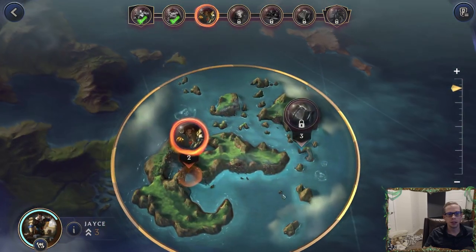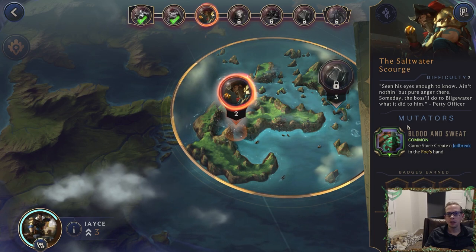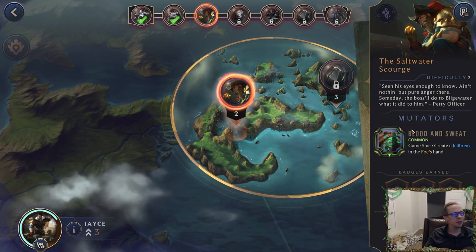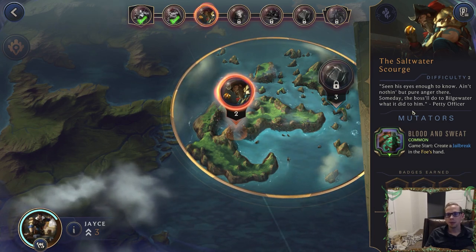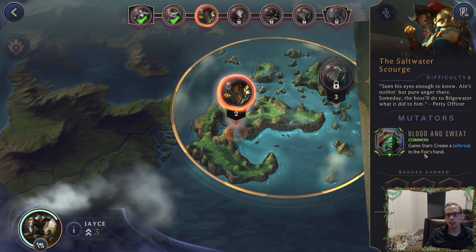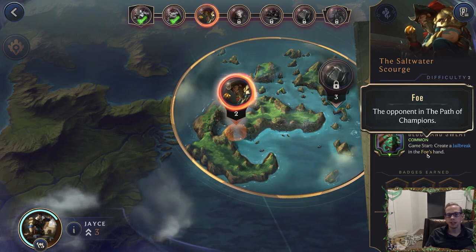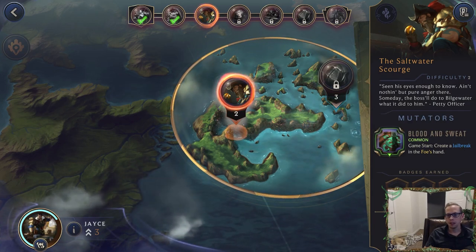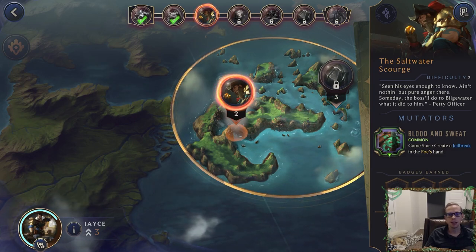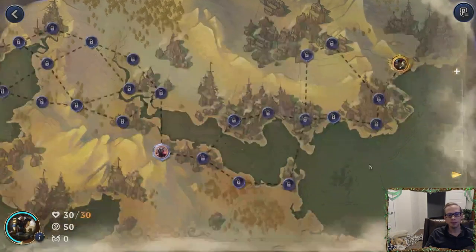We're heading on over to Bilgewater where Gangplank is going to be our next foe. Gangplank has a mutator — this is a common one. Game start: created Jailbreak in the foe's hand, so every single opponent we face in this adventure will have a Jailbreak in their opening hand.